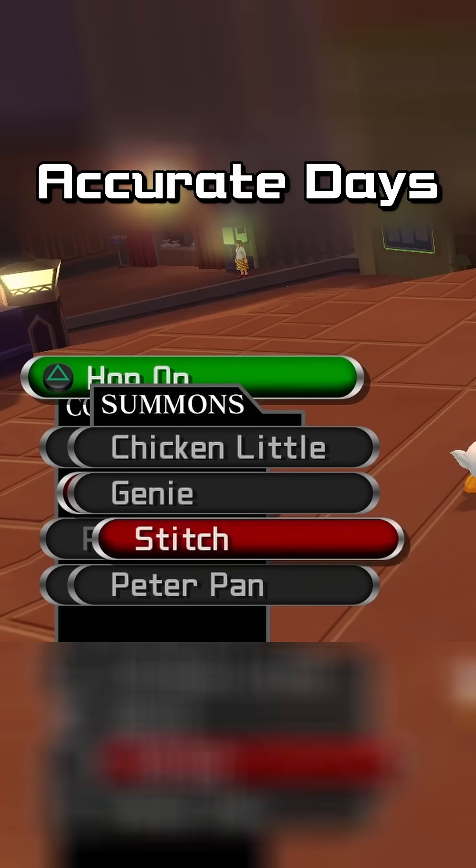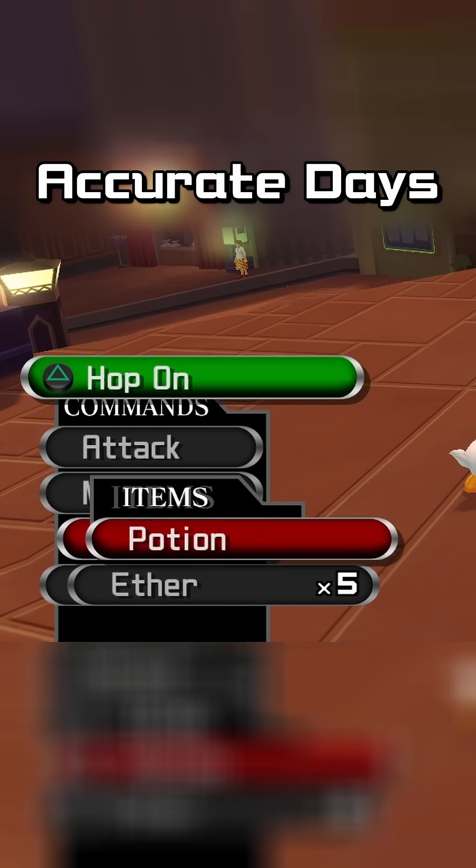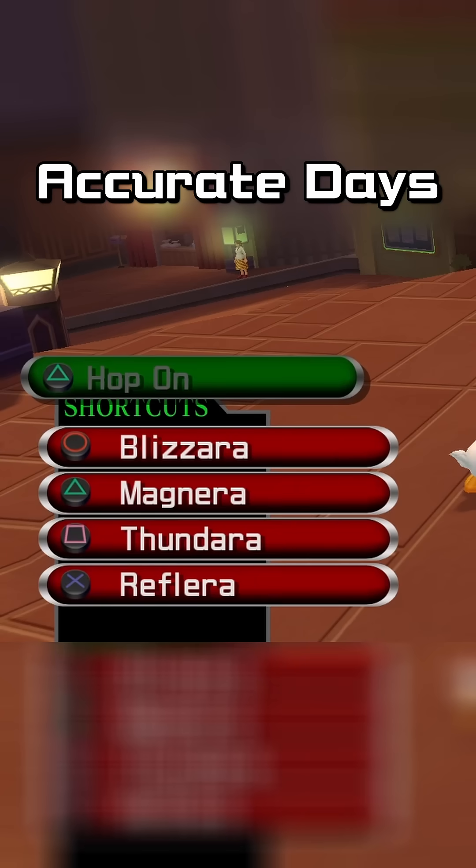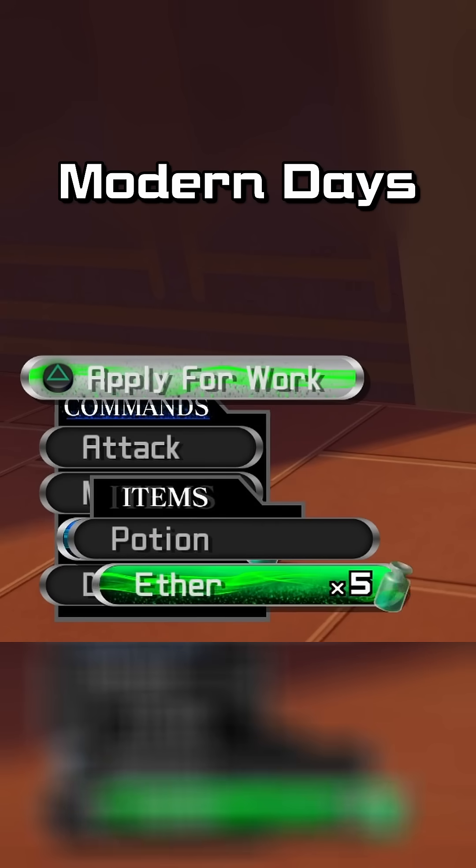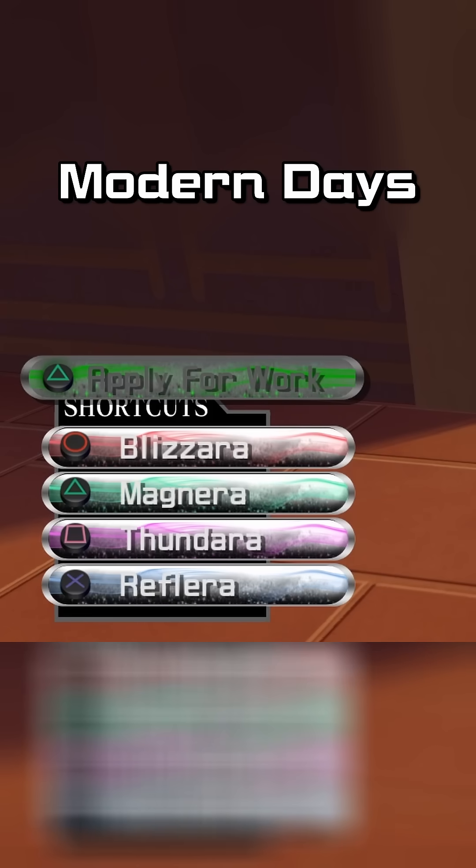The Accurate Days mod makes the command menu as close as possible to the original menu in Kingdom Hearts 358/2 Days. The Modern Days mod replaces it with a modernized style, including fitting colors for sections.